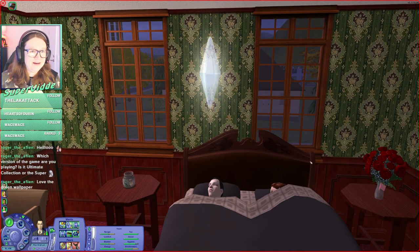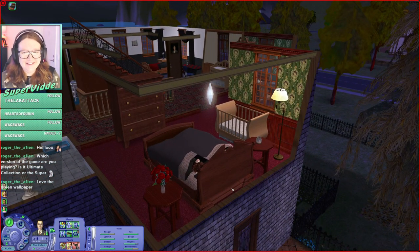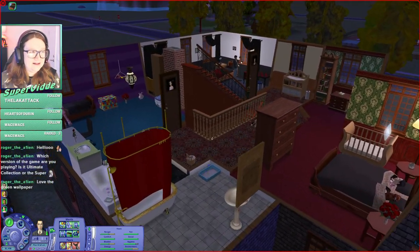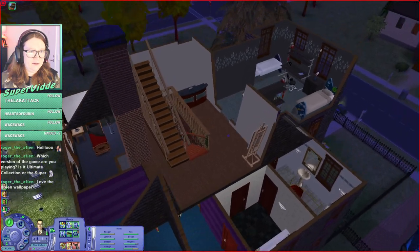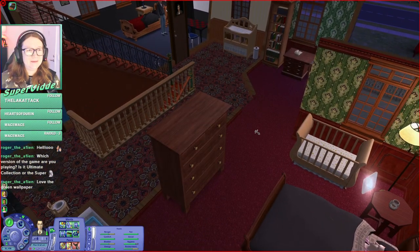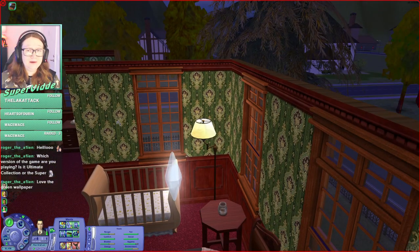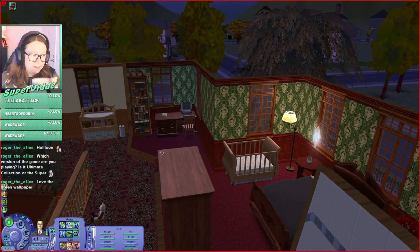Love the green wallpaper — yes, this is default. I usually don't change much in the houses, except I think I did change these rooms, and I built this room. You remember that wallpaper that looked kind of like this but blue in The Sims 1? I never changed that out either, so that's real nostalgic for me. I think I have that wallpaper in The Sims 2 as CC or something.